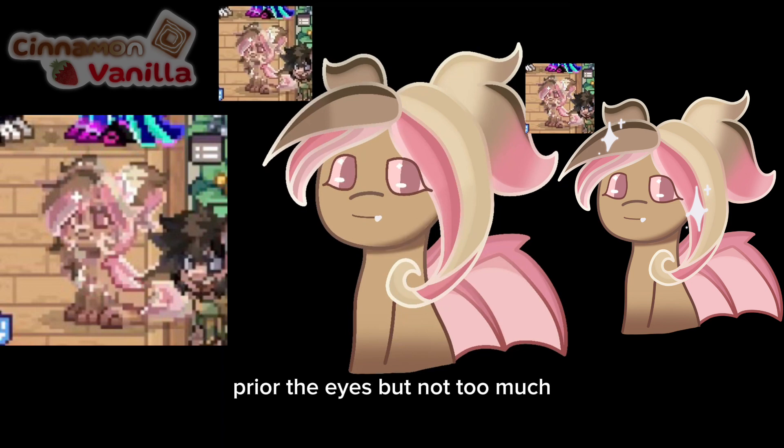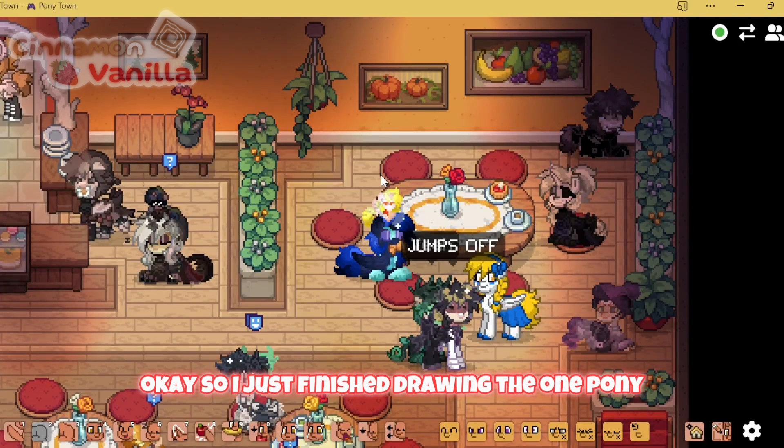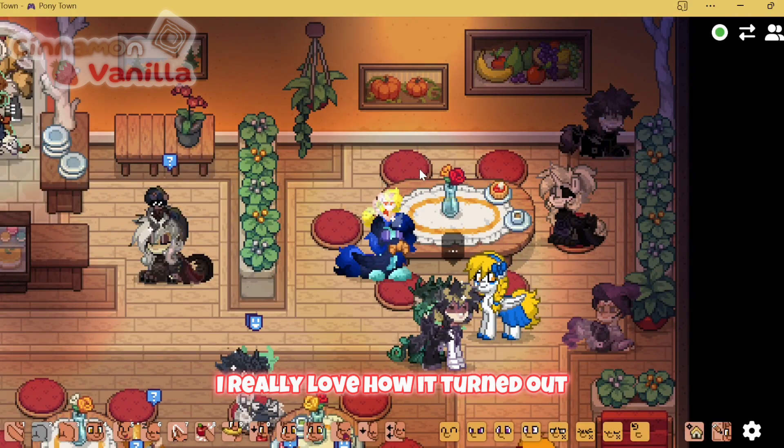This is how she's turning out. I'm really proud of how I did on the hair — the hair looks amazing. I think I'm starting to get better at drawing hair, and I really love how the shading process turned out. The shading on this was so fun, and I absolutely love the color scheme of this horse. I love how they had bat wings instead of normal wings — it was just so cute. I'm a little bit proud of the eyes, but not too much. I just finished drawing the one pony and I really loved how it turned out.